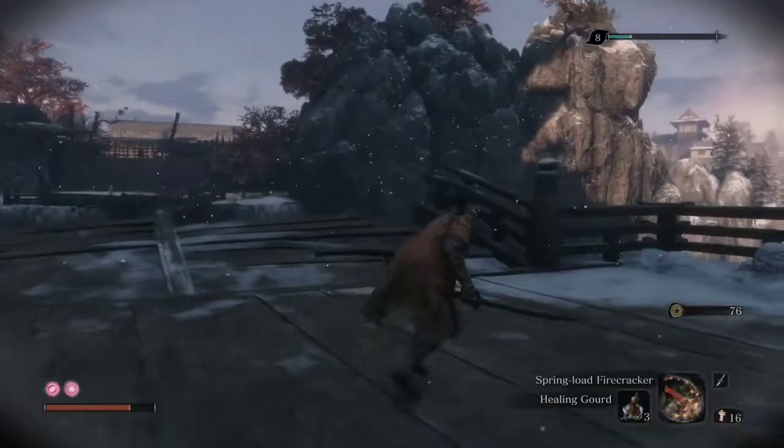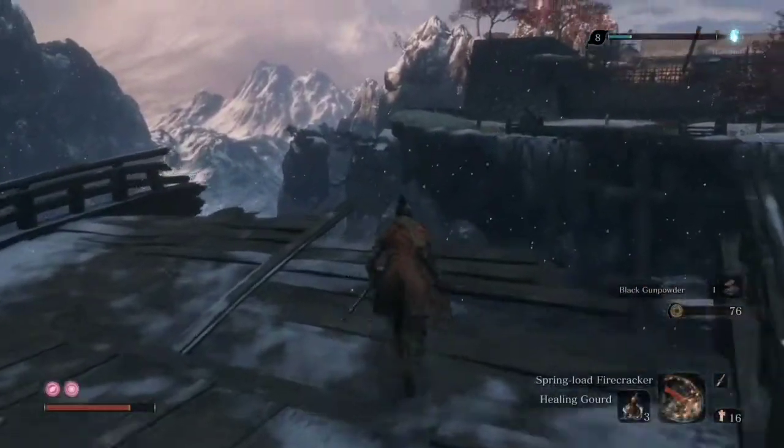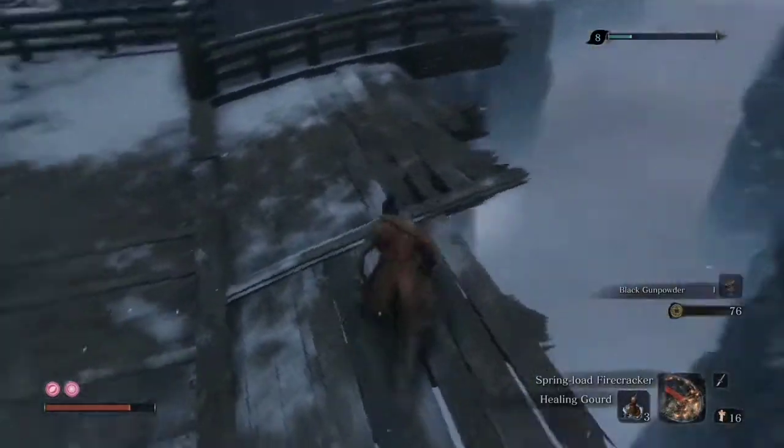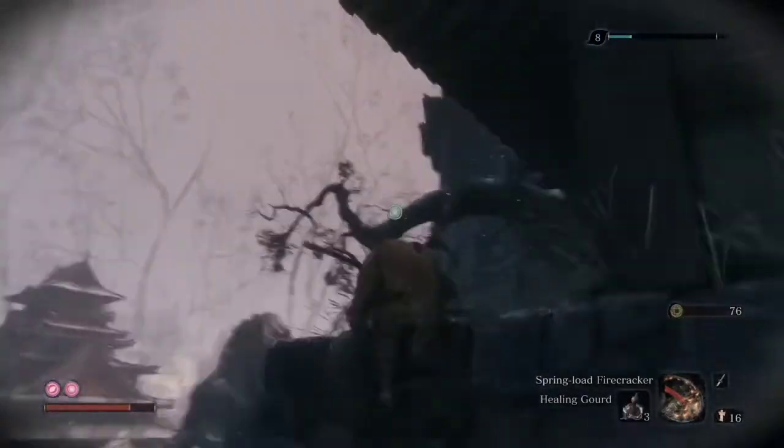There is an item — a black gunpowder. And see guys, that's the Underbridge Valley Sculptor Idol. And it is the same area where we faced the Samurai General, Tenzin Yamauchi.